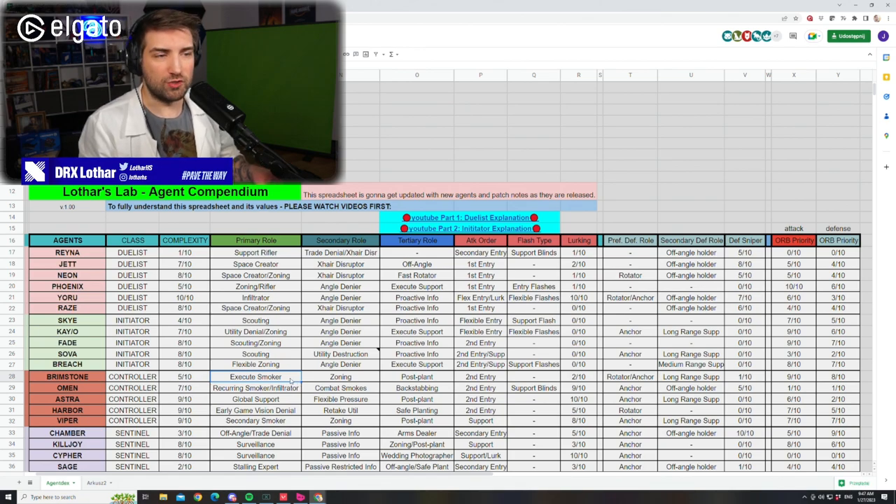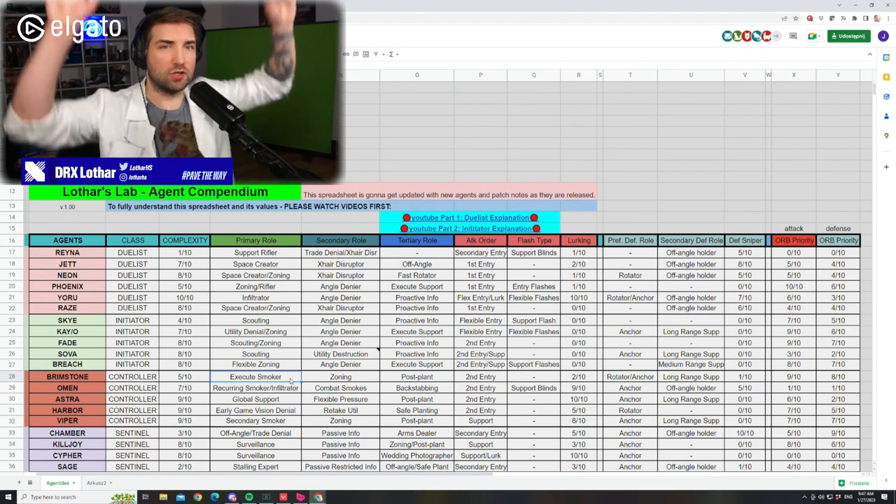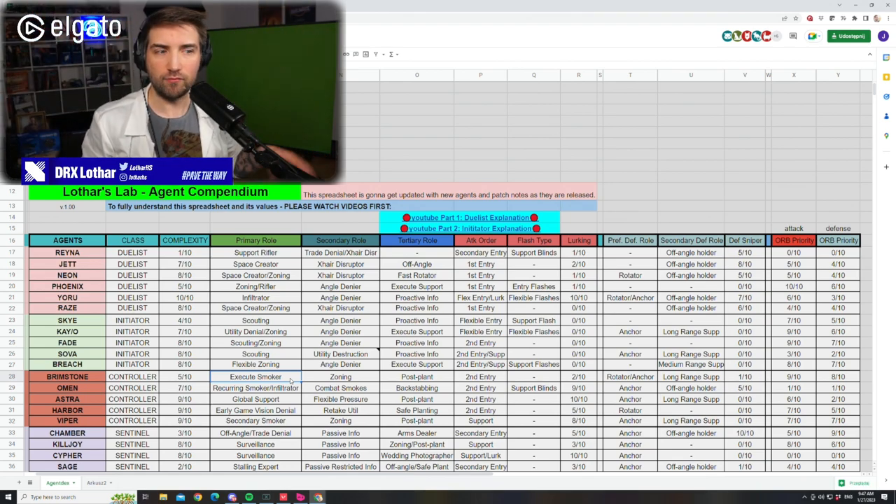Now let's talk about the roles. Brimstone is an execute smoker. What do I mean by that? His smokes are the fastest — you can literally drop three smokes at the same time and just run in. You have this ability to not sell the information first. If you're an Astra, you have this moment where you place the stars and then activate them one by one, which gives opponents time to understand your plan. With Brimstone, the smokes just fall and you can run in, giving you a small window of opportunity to catch your opponents off guard.